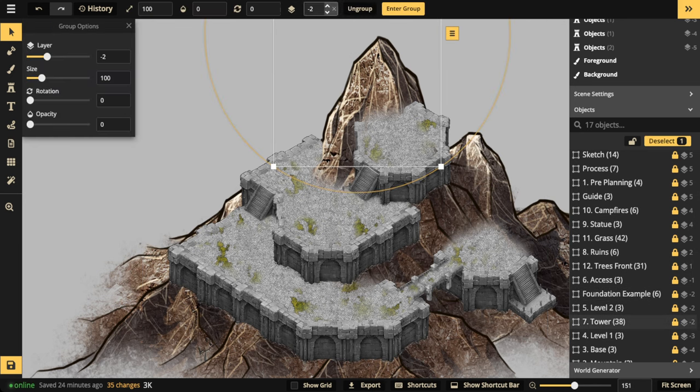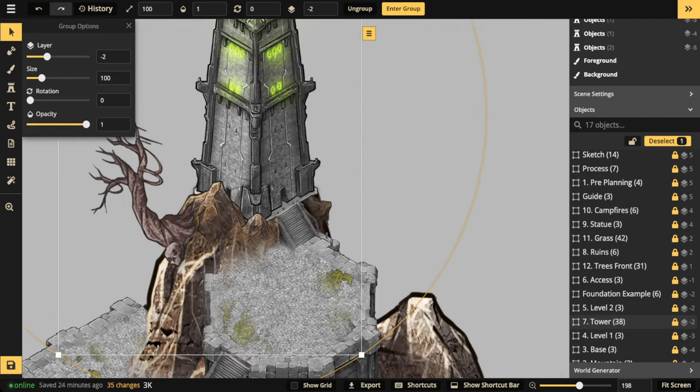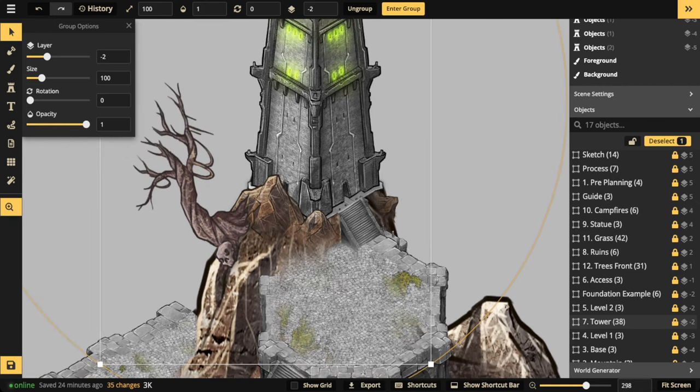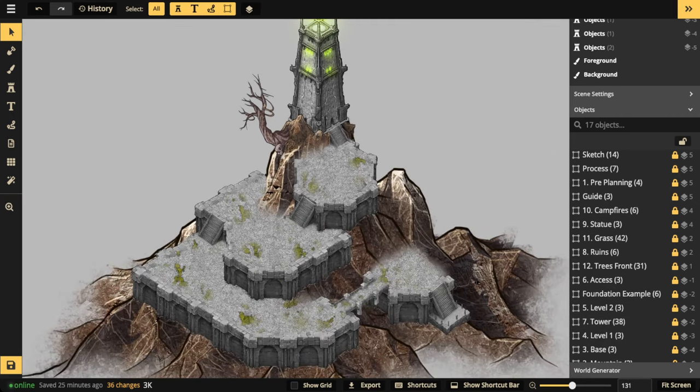Now let's add the tower — we'll cover how I built it in a future episode, but let me zoom in. I used the quay stairs technique with clipping masks to hide the foundation portion, and placed mountains at the base of the tower so it blends into the terrain without a straight hard edge. I added a dead tree and light sources on the windows to give an eerie glow. To adjust the light color, go to advanced settings, find the hue slider, and change it to whatever color you want.